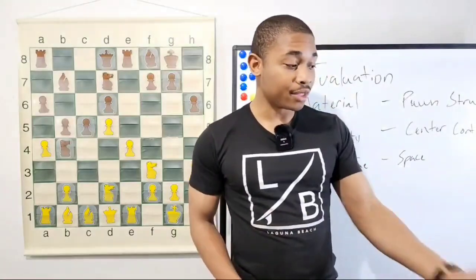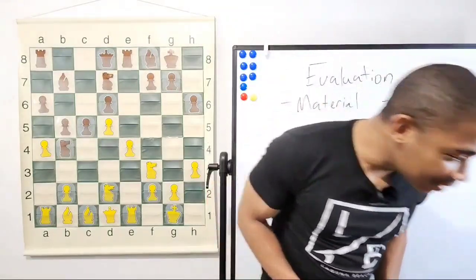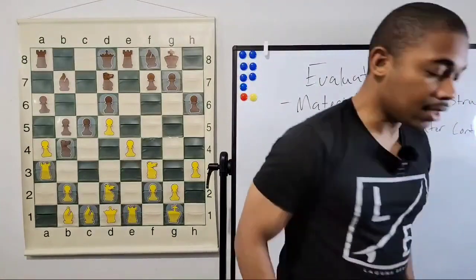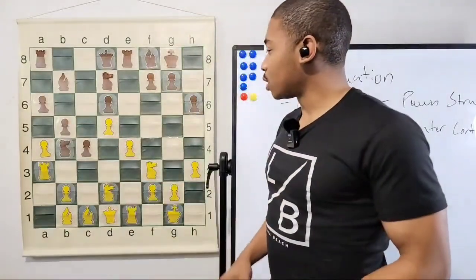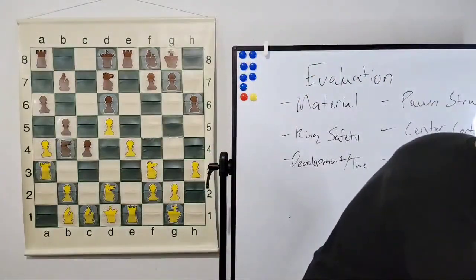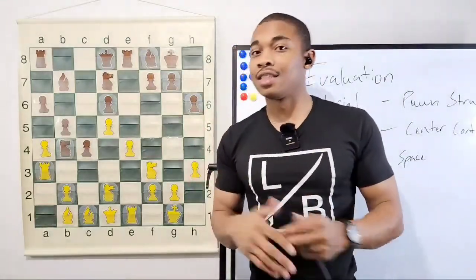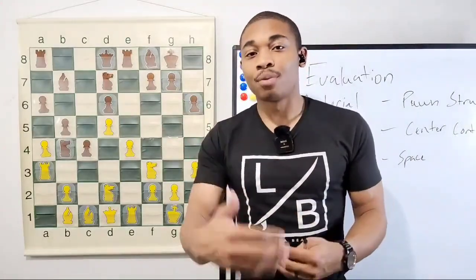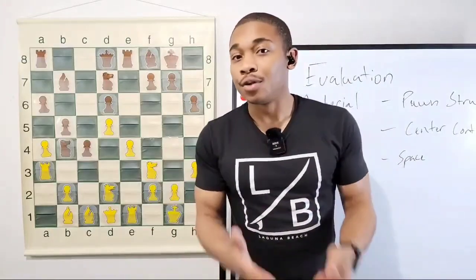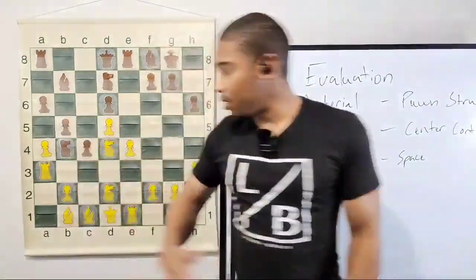Rook to a3 — Skyler, that is the correct move! After rook to a3, we got the move c4, and after c4 our opponent kind of opened up a square for us to land a piece on. Every time your opponent does a pawn move, you should always think about what squares are they giving us, what squares are being attacked. You should always be constantly answering questions when you're playing chess, especially in a long classical game.